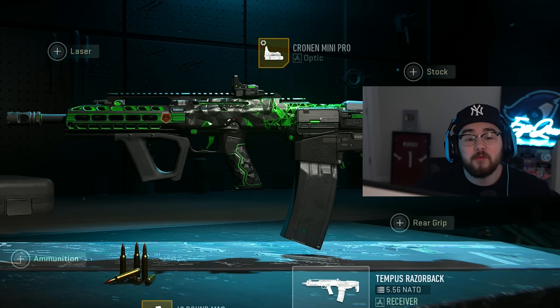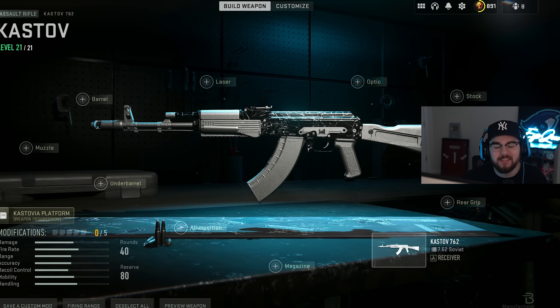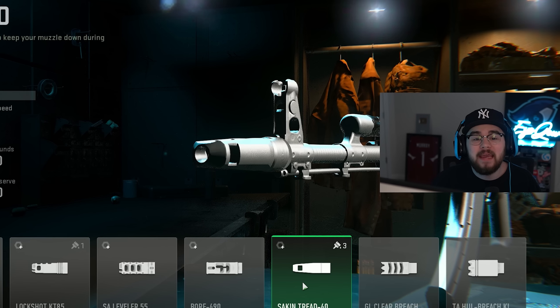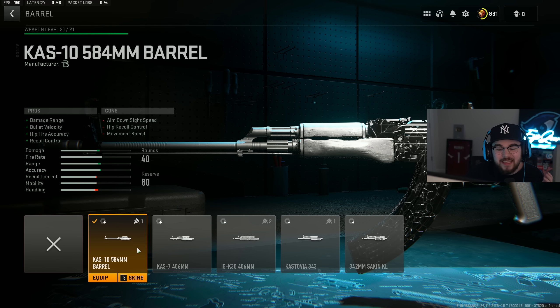Loadout number four is the Kastov 762 — in my opinion super underrated right now. With this build it doesn't have a ton of recoil and hits super hard. Starting with the muzzle: the Second Tread 40 gives vertical and horizontal recoil control so the Kastov 762 isn't bouncing all over the place. Tuning: plus 0.80 for recoil stabilization and plus 0.15 for recoil control.